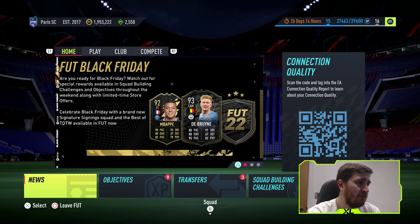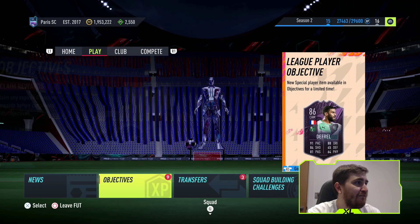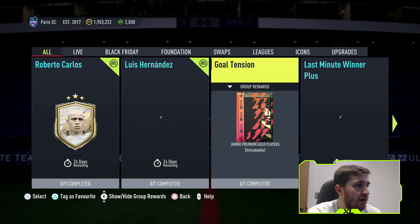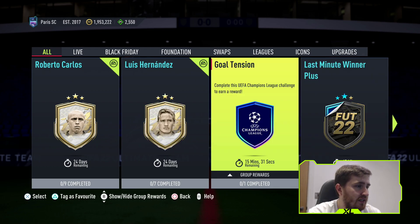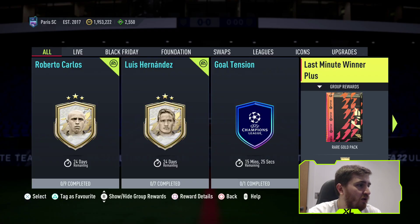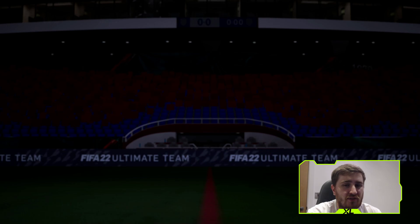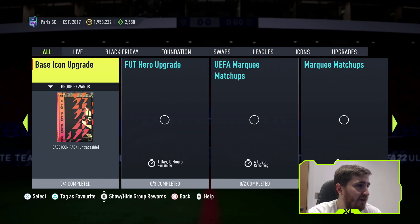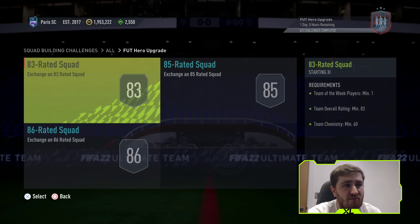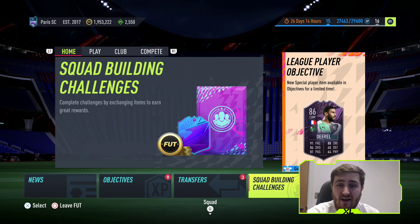It's just an extended Team of the Week. One thing we are going to get during this promo is Flash SBCs. Obviously you go to squad building challenges. You can see here 15 minutes remaining, about 45 minutes remaining. It's a rare gold pack plus an extra one, and you need a 70 rated team — really cheap packs in flash upgrades. Very easy to do, and they're probably not going to give you a good pack, but they're a lot cheaper than usual, so if you fancy a look, why not go for it?